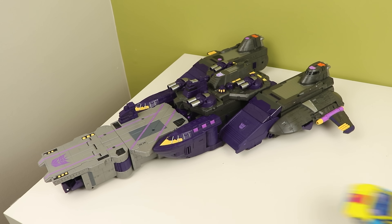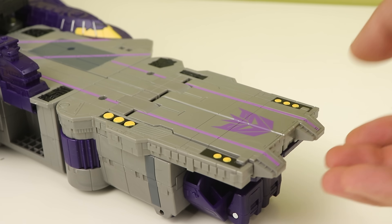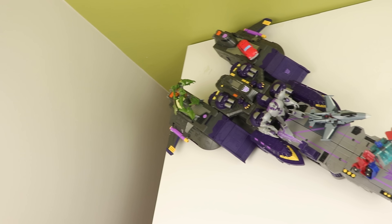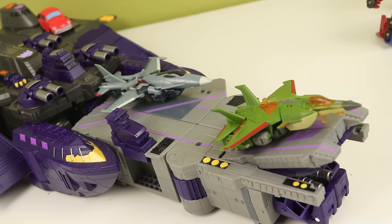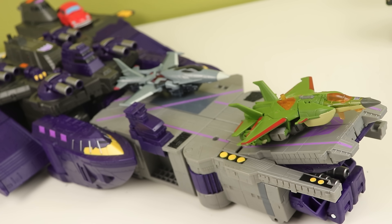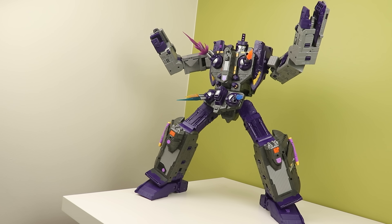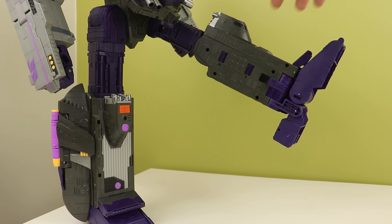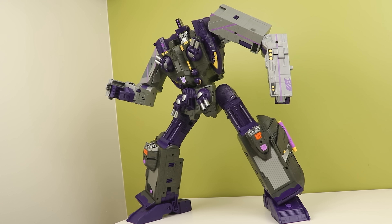This is my favorite alt mode configuration — it is so massive and cool. You can also tilt this portion up at the front, like an actual aircraft carrier ramp for launching jets or cars. Knee issue aside, I think it is totally worth a pickup. It handles well, poses well, and has so many play features — I highly recommend getting one. If you are concerned about the knees, there are plenty of fixes online, like gluing the teeth in place, snipping the spring, joint lubrication, or loosening some things up. They're not as bad as Tryptikon's was when he came out, and the fix is super easy. But that's my look at Titan Class Tidal Wave — follow me on Twitter and Instagram, and I'll see you next time.